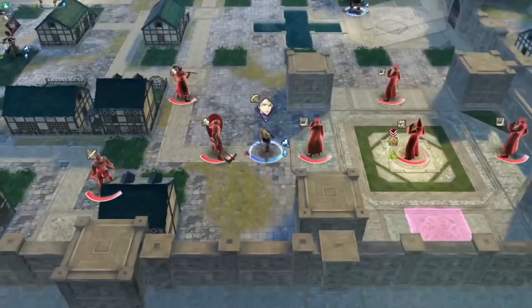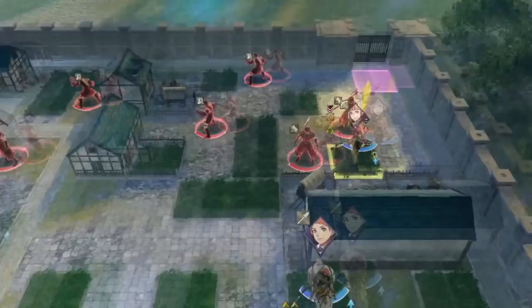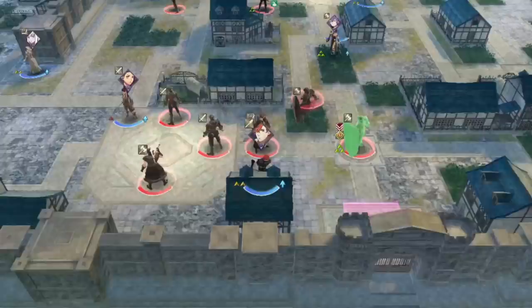Everyone is basically assigned their own part of the map. For example, Byleth is taking the center, and Hilda is doing the top right part of the map. She, Petra, Dimitri, and Raphael all have Battalion Wrath. And Dimitri also finally got Battalion Vantage. All of these are, of course, very useful here. Felix gets the top left.